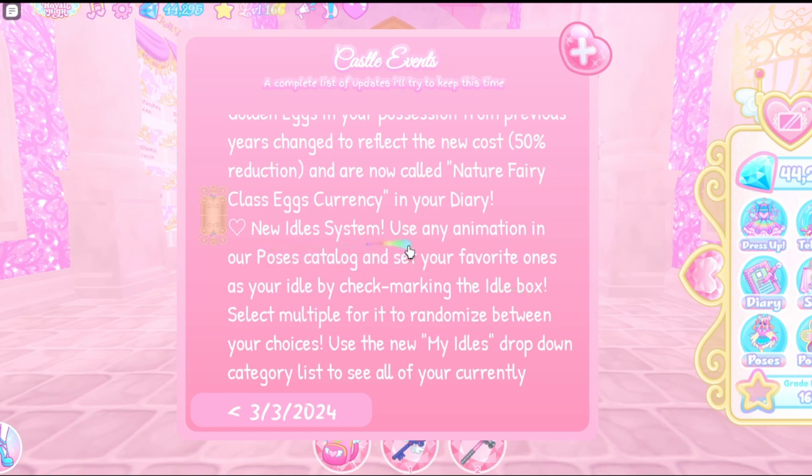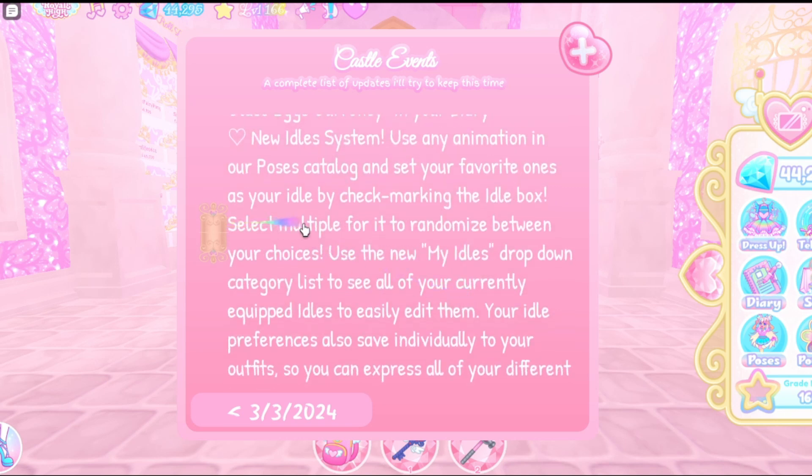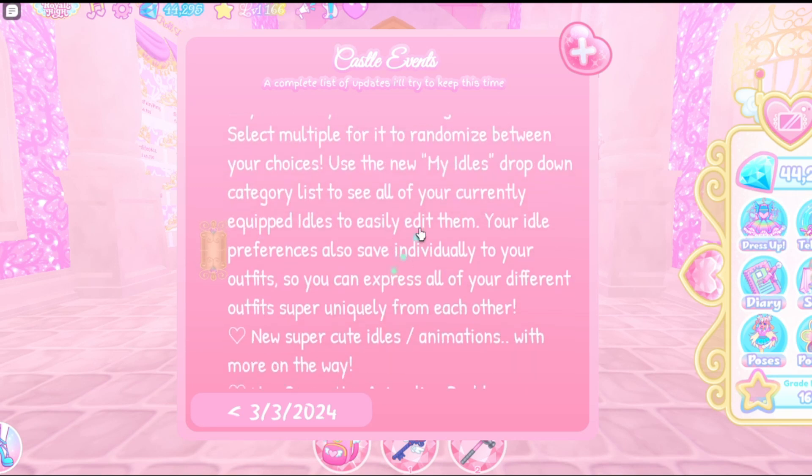New idle system: use any animation in the poses catalog and set your favorite one as your idle by checkmarking the idle box. Select multiple for it to randomize between your choices. Use the new 'My Idols' dropdown category list to see all your currently equipped idols and easily edit them. Your idol preferences also save individually to your outfits, so you can express each outfit super uniquely.